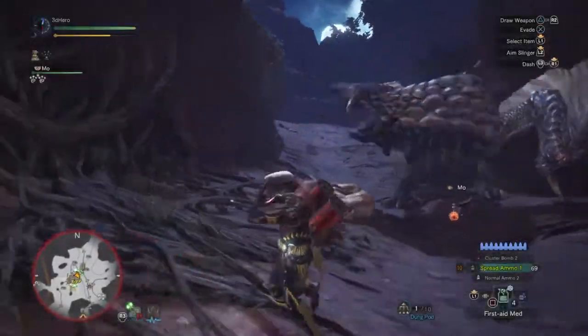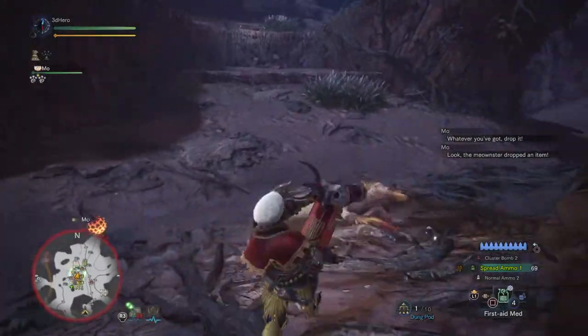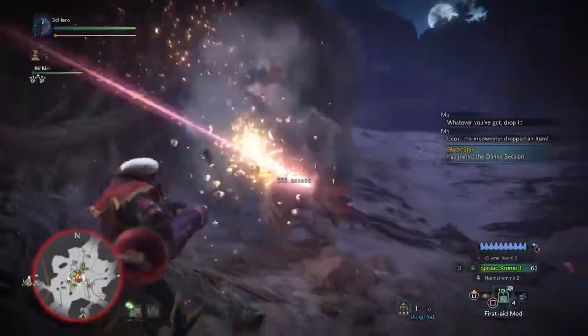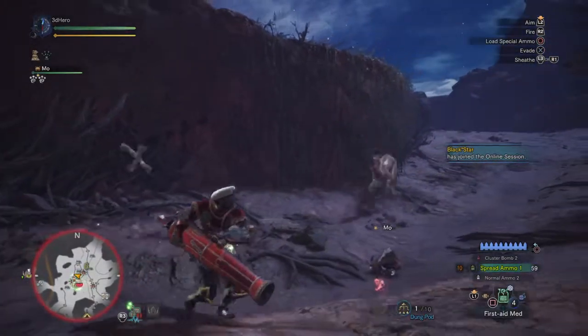Hi everyone, 3D Hero here and in today's video I will be going over how to find the Plunder Blade and the steps you need to do to acquire it. For those who want your Palico to be more reliable in gathering monster parts at a faster rate, let me introduce you to the Plunder Blade — a Palico weapon that allows your partner to steal monster parts on the fly and provide you with more crafting parts for building weapons and gear sets.